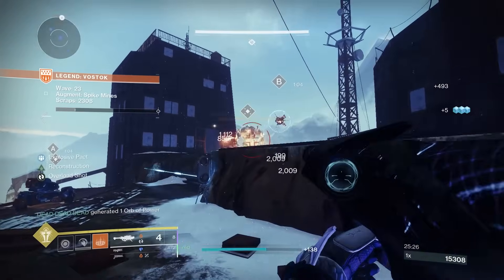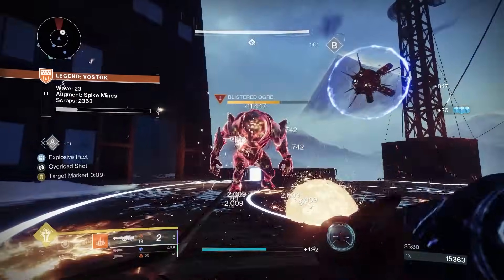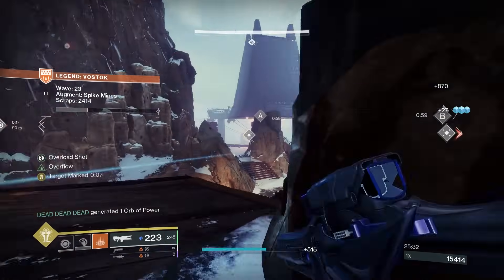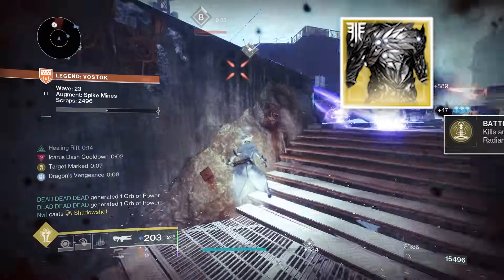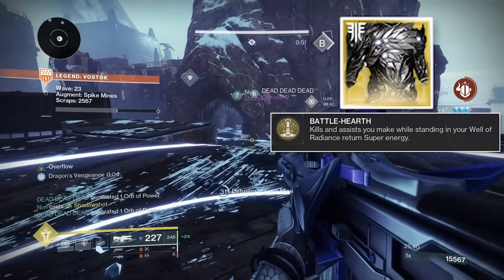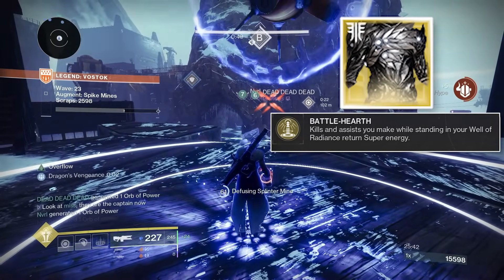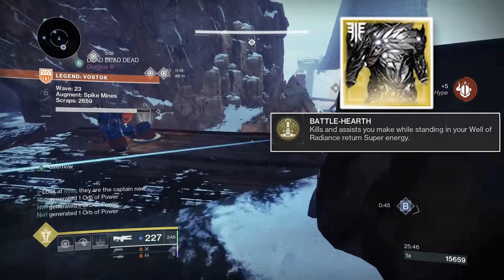Starting off with my absolute favorite and the one that's going to carry these teams, especially if your teammates seem like they're dying a lot — the Warlock. What I like to run on the Warlock is the Phoenix Protocol exotic chest piece, which is special because of its exotic armor perk, Battle Hearth, where any kills or assists inside your well turn straight into more super energy. These did get nerfed a long time ago along with Orpheus Rigs and any super-generating exotic.